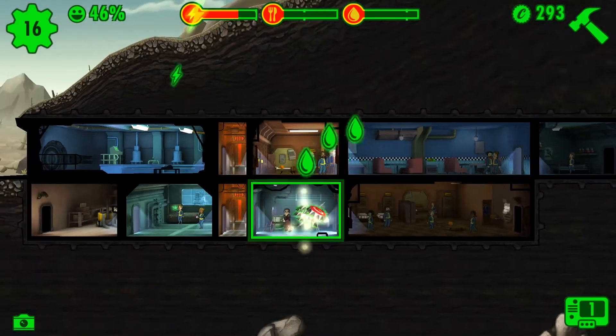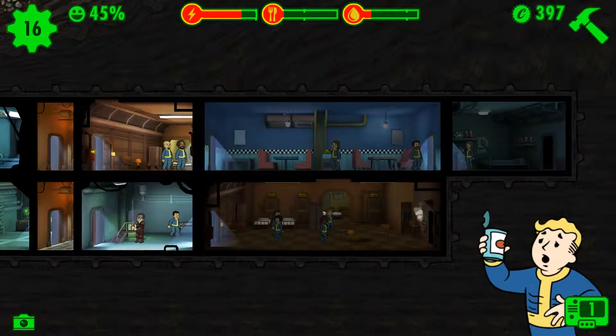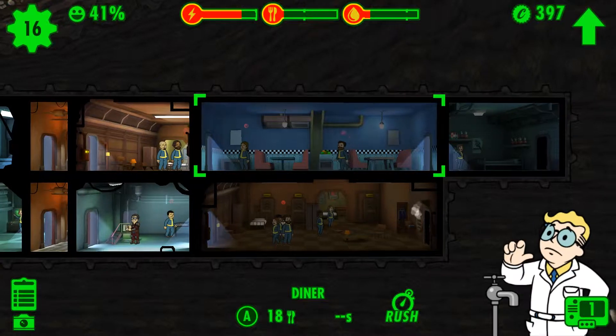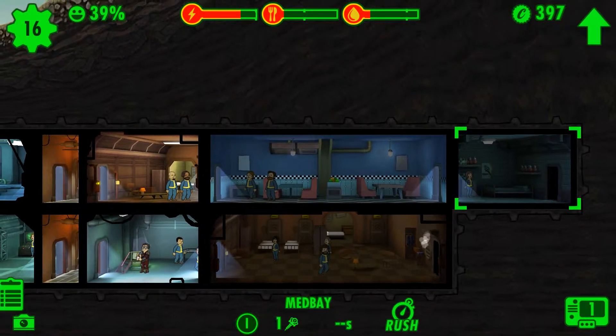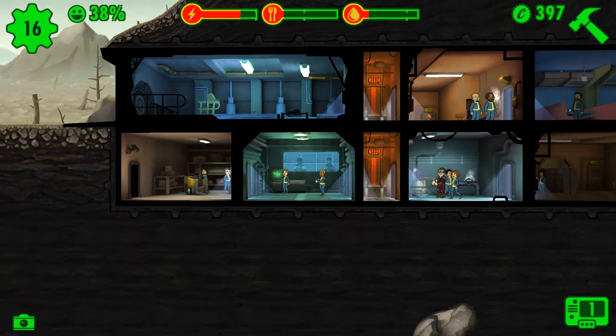As you can see, stuff looks a little different because I've moved the gym around, destroyed some stuff and rebuilt some stuff. So now I've got a double diner - just put two of them together - and a double living quarter, also a med bay so you get med kits and things, and a storage room so we can get more.